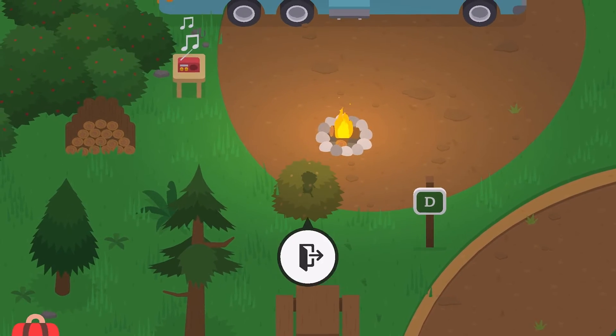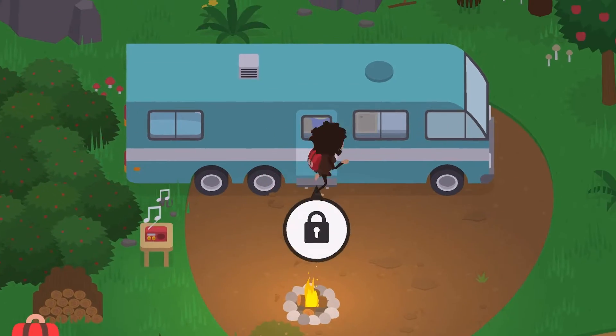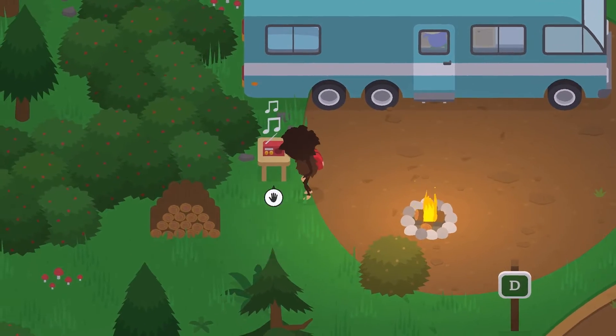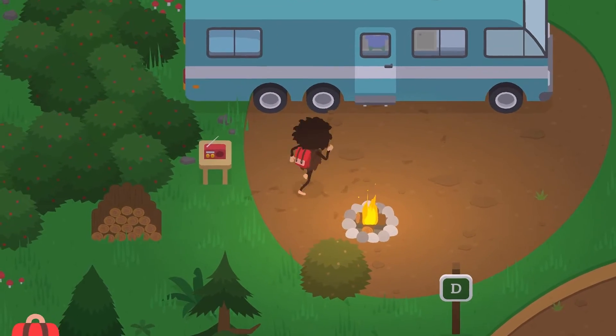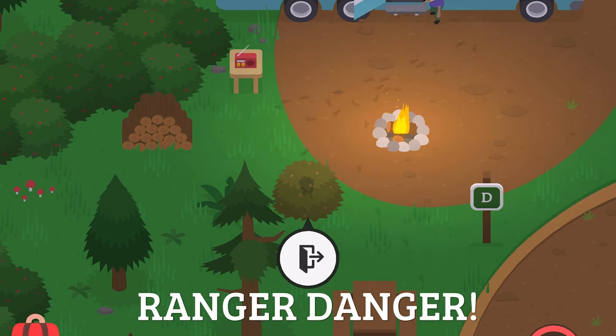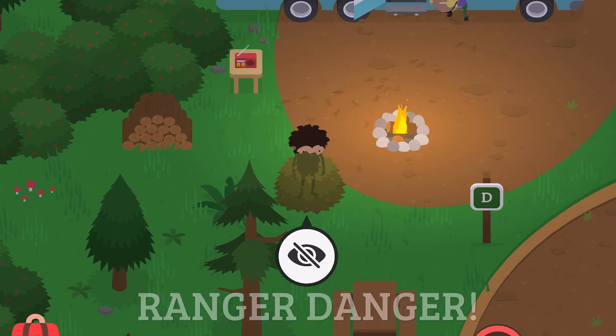So I'm at campsite D. We're going to try and get the camper's attention by changing the channel on the radio. The camper is going to come out from his RV and the ranger will show up once the camper sees me.